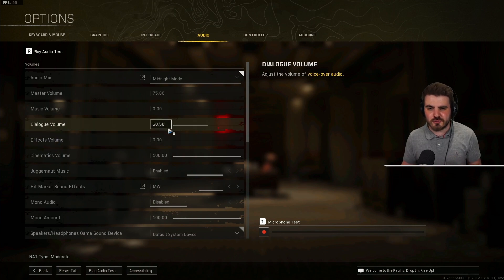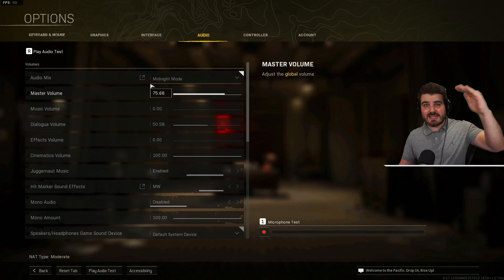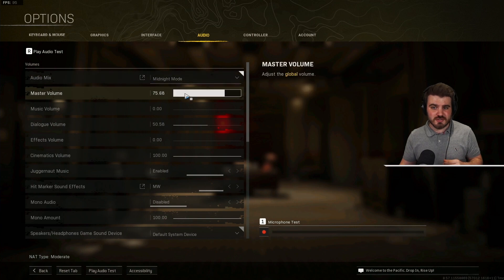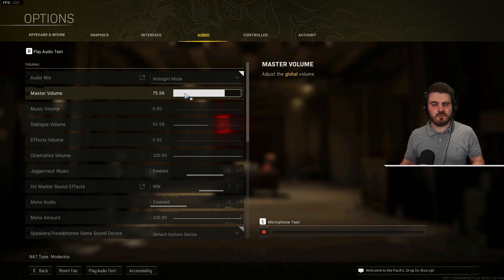If you want an in-depth breakdown on why this works, I've made a video linked in the description all about midnight mode. To summarise: midnight mode takes the really loud sounds like gunshots and explosions and makes them quieter, because you don't need them to be as loud as they are. And it makes the quiet sounds — like footsteps and plating up — louder. So it compresses the audio, and then we bring up the master volume so that after compression, we make it all a bit louder. We've made the footsteps much louder whilst keeping the loud sounds at about the same level.